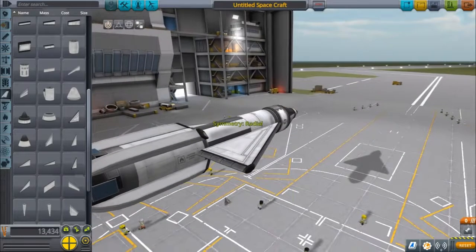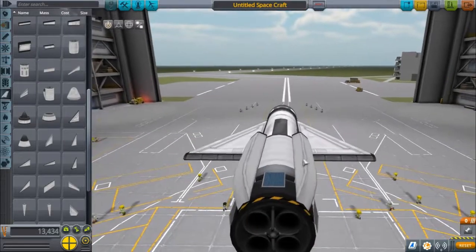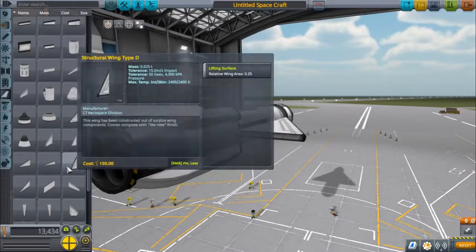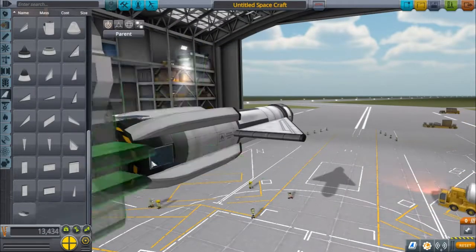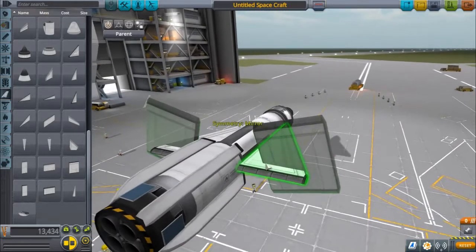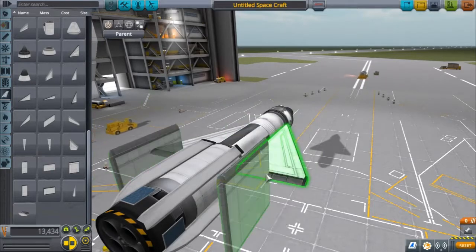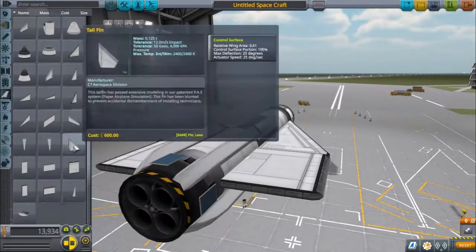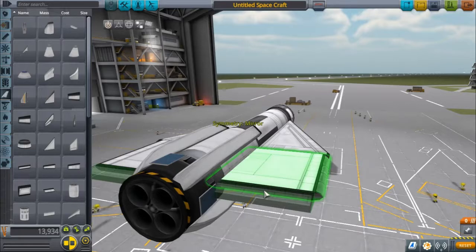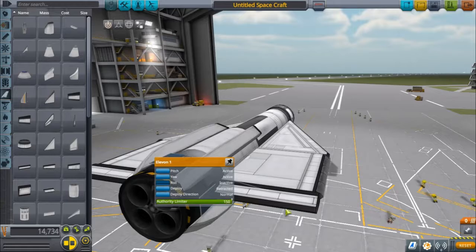We'll use the structural wing type A — turn off radial mode and place them here. We'll grab the wing connector type C, go ahead and rotate it. Then we'll grab Elevon 1 and put that right here on the edge. We'll go ahead and turn off roll and turn off the authority limiter.